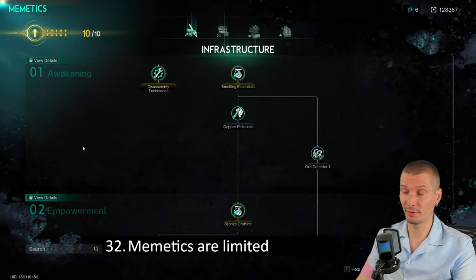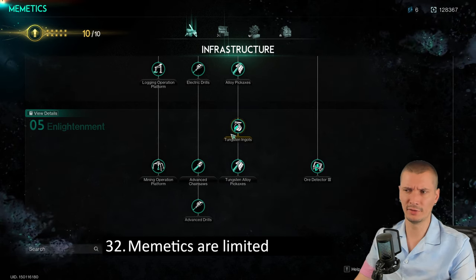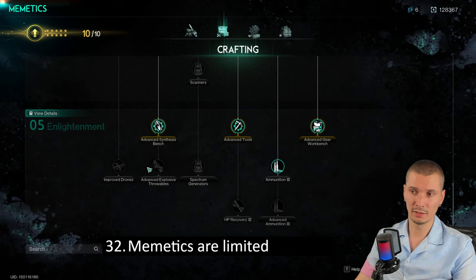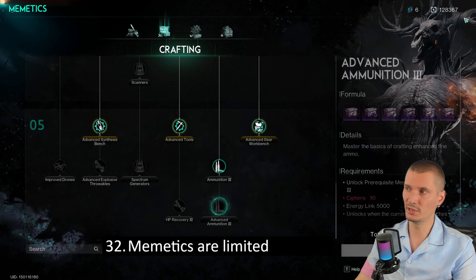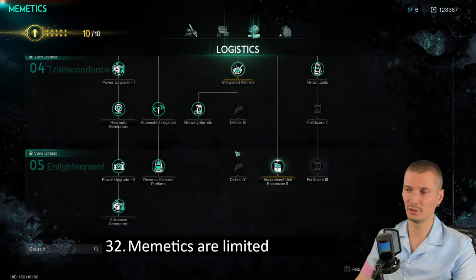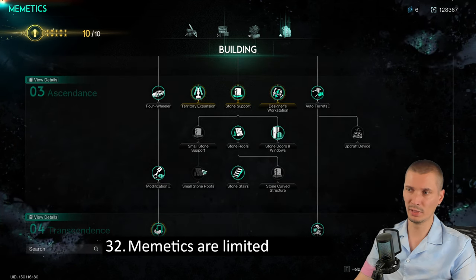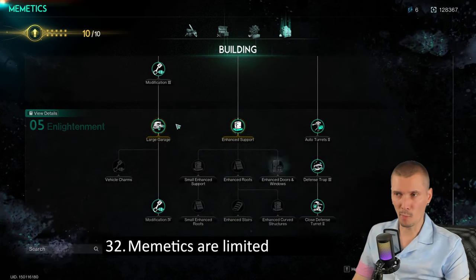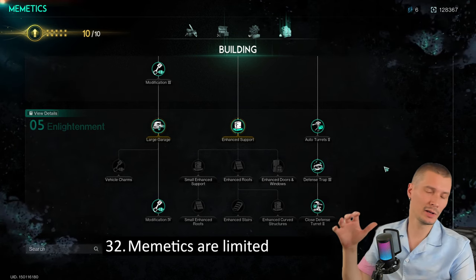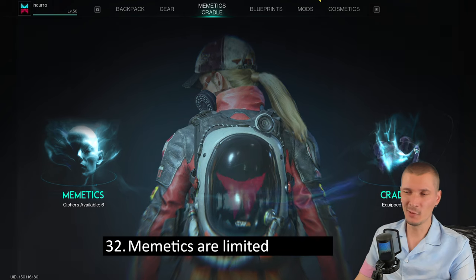Memetics are limited. I have most or all of the memetic points currently available and I still lack points in crafting and logistics. All end game recipes in crafting require 10 memetic points each, and there's fertilizers, charm types, building types, and more to unlock. There are far more memetics than you have points. Early on you'll think you can go wild — and you can — but you will run out. More ways to gain them open up as phases unlock.